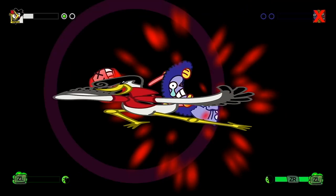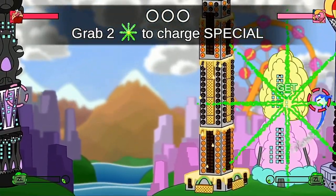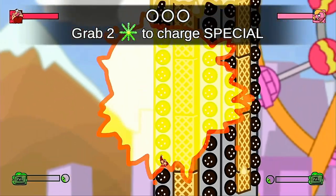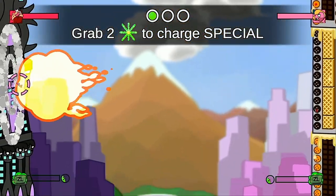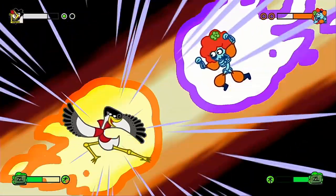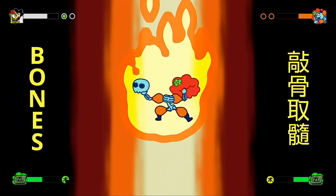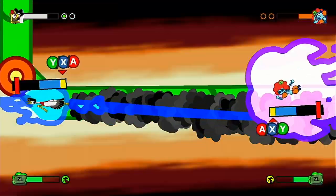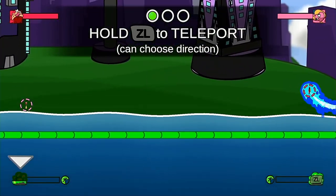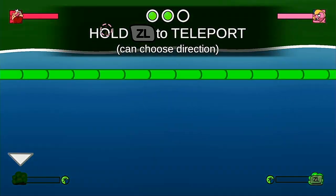If you stop the marker in the red you'll die and be treated to an over-the-top death sequence. You'll also be killed if your HP is reduced to zero. Each character gets a special move which you first need to charge by collecting two big green star things to fill your bar at the bottom of the screen; it can then be activated by pressing ZR. Your character's superpower automatically activates when the circle next to your special bar is full, making you fly faster and automatically dash towards opponents. The teleport is activated by holding ZL, teleporting you in the opposite direction to your movement thumbstick.